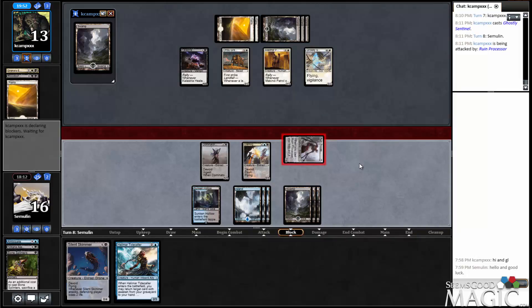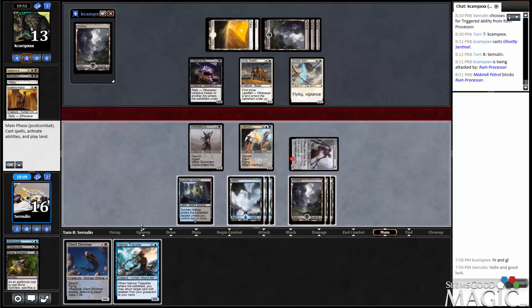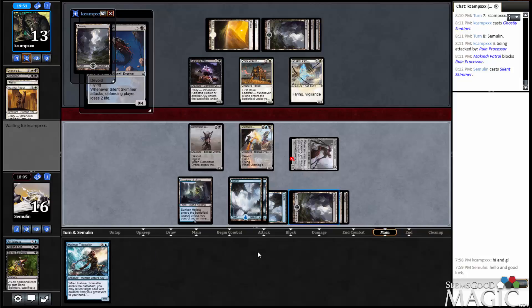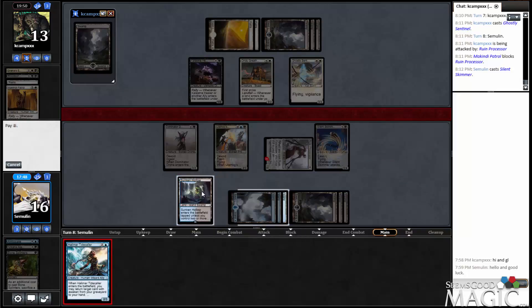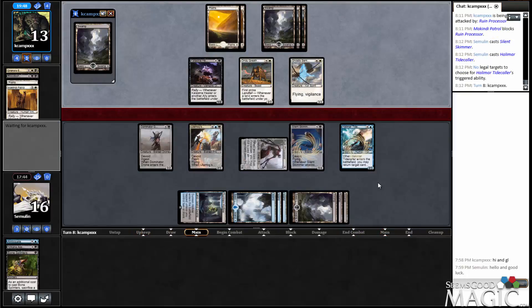There's a chance he takes it, a chance he chumps it. I'll take a chump. The real question is, do I play this guy or do I try to get value? I don't think I need the value, especially when bouncing his guys is just not really good for us. And I can already block that. It does just make my Awaken spells all of them good anyway. I'm going to cast it — I just feel like having stuff on the board is better at this point.